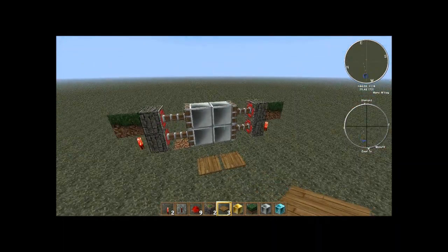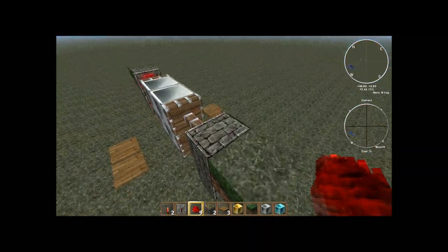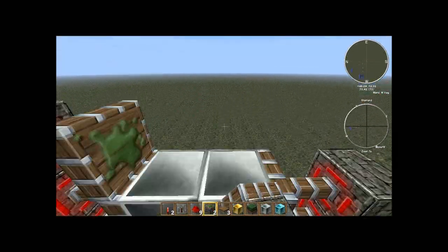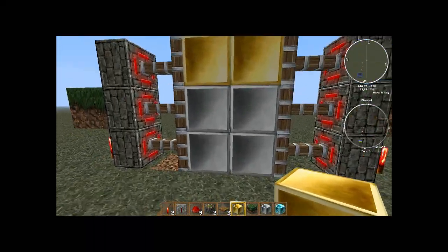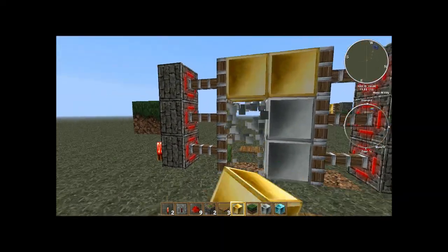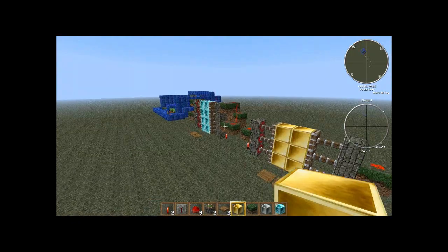So now this was a 2x2. It works. Now I'm going to show you how to expand it. It's really easy. You put 2 redstone on this, then you put 2 of them on these and you got a new level. The golden door!